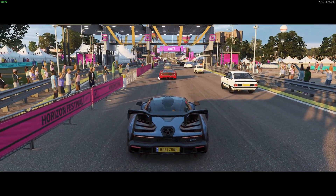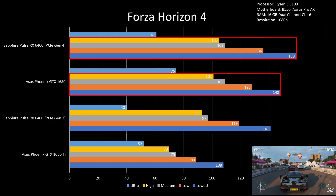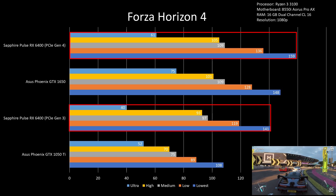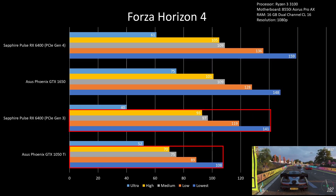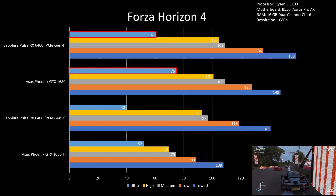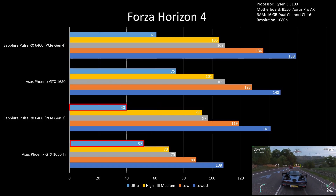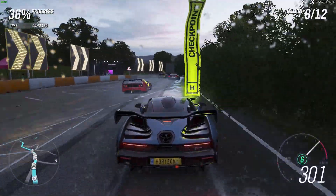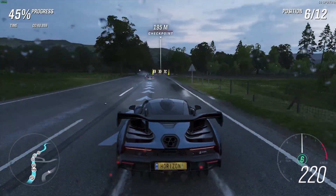For Forza Horizon 4 on lowest to high settings at 1080p, GTX 1650 and RX 6400 on PCIe Gen 4 are pretty much at par, while RX 6400 on PCIe Gen 3 is generally weaker by 11% against its PCIe Gen 4 counterpart. The GTX 1050 Ti is generally weaker by 22% against RX 6400 on PCIe Gen 3. However, on ultra settings, the GTX cards pull ahead — GTX 1650 is stronger by 18% against RX 6400 PCIe Gen 4, and GTX 1050 Ti is 23% stronger against RX 6400 Gen 3. The most worth-it card for ultra settings is the GTX 1650, but if you have a high refresh rate monitor and want to take advantage of it, RX 6400 offers better price-to-performance on lowest to high settings.